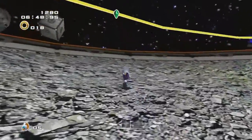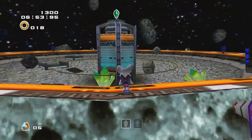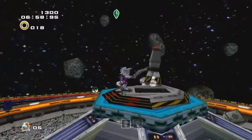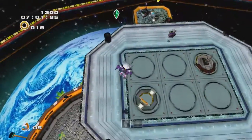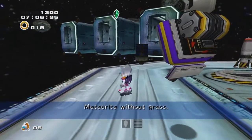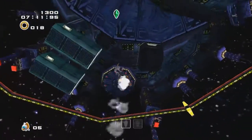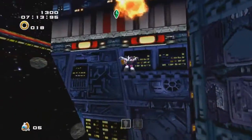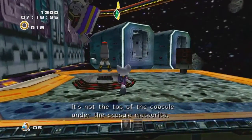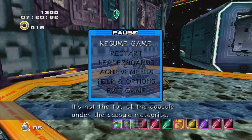I can't break that. Where is our rocket here? Is this going to just bring you back to the original platform? Because that's fine. This is a new place. Meteorite without... so, meteorite with grass. So it's on the capsule again. So why am I not getting it? It's not the top of the capsule under the capsule meteorite.